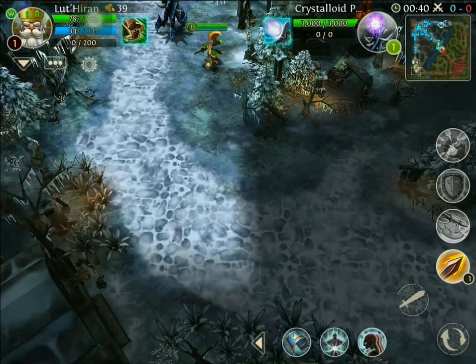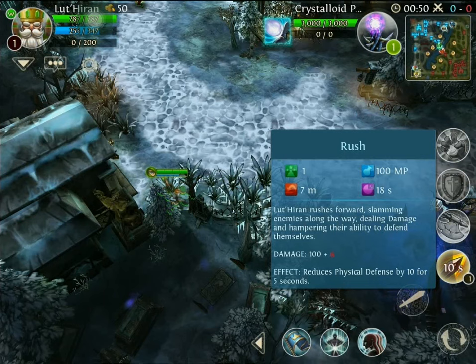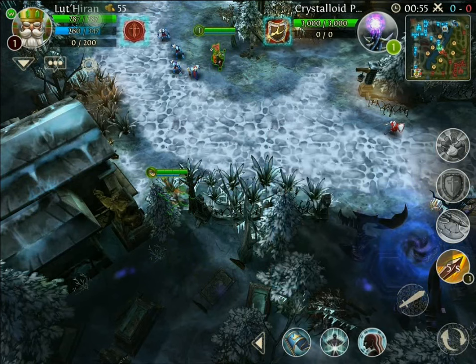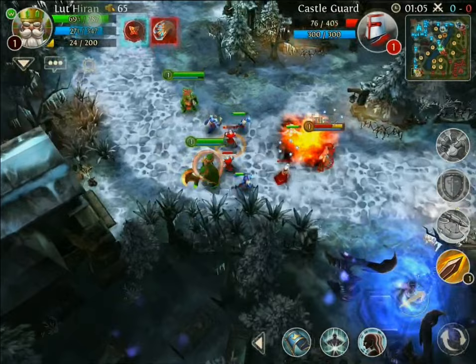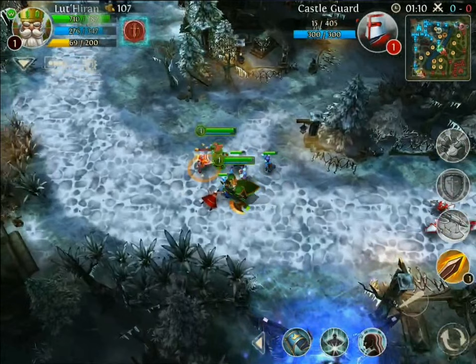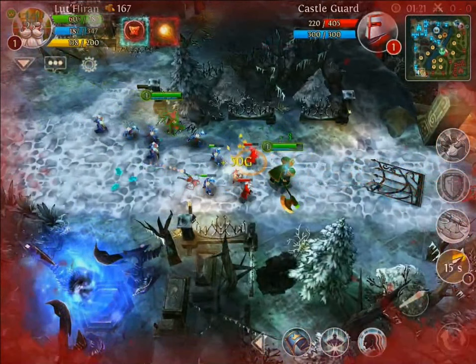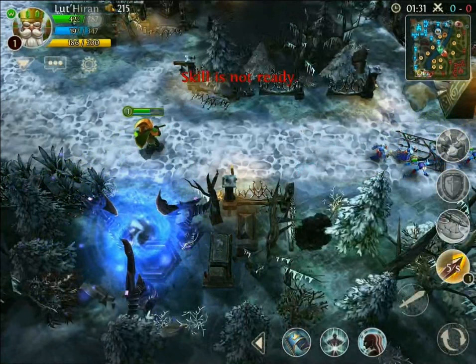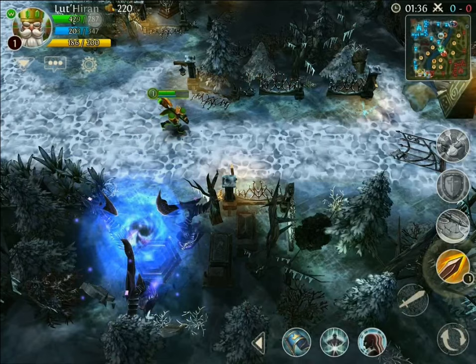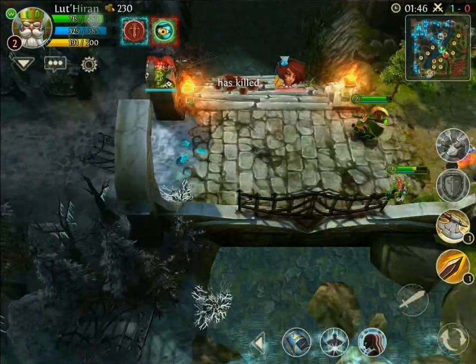The first skill I typically always get with Paladin is called Rush. It does a hundred damage plus a red number, and that red number will increase when I get more damage — items like Face Breaker and Iron Claymore are very beneficial for that. We're just gonna try to come in here and get some last hits. That rush also, when I rush somebody, reduces their physical defense by ten for five seconds — very, very beneficial.